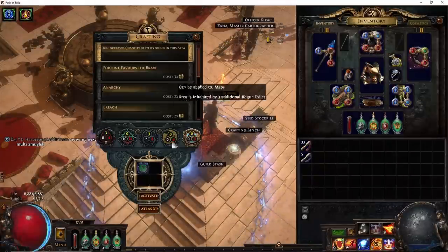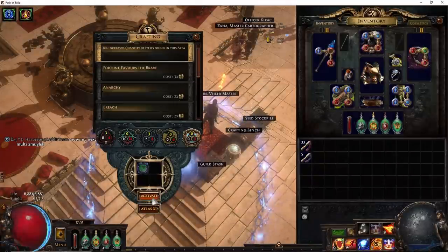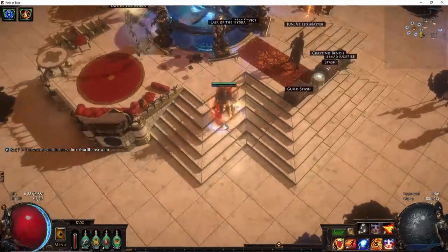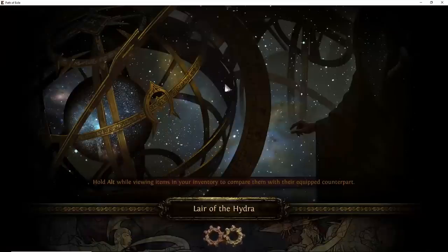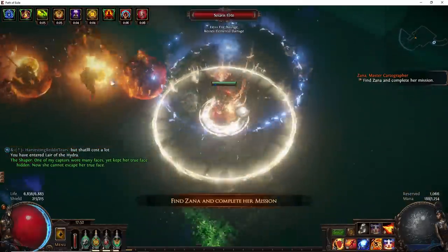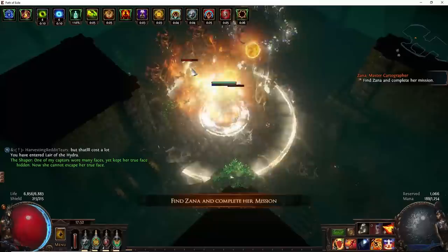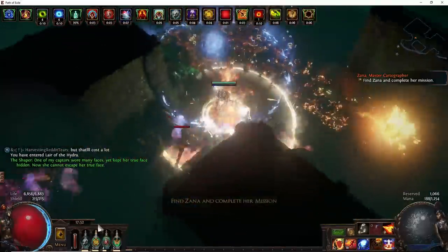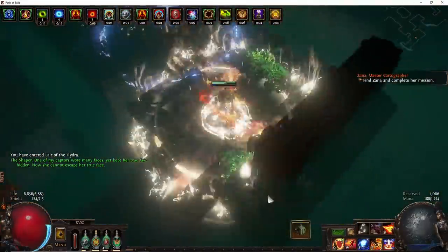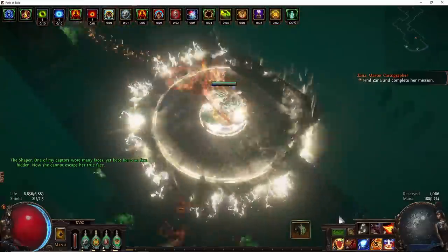Welcome Exiles, this is the build guide for Righteous Fire Trickster. Today I'll be going over the finalized version of the build. I didn't actually end up getting enough currency to really make a min-maxed version, and potentially later in the league I'll come back to min-max it to really delete bosses. But for now we're going to settle for a semi-budgety version of the build, which is still finalized to be able to do end game content smoothly and well.